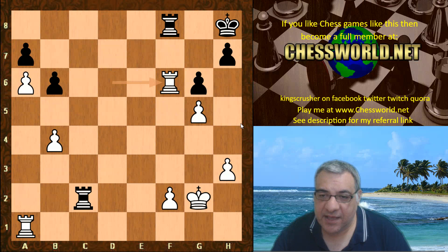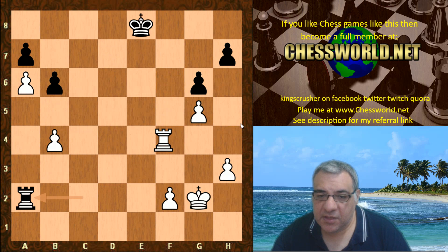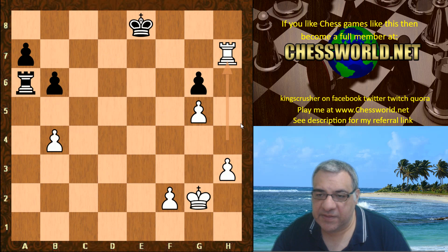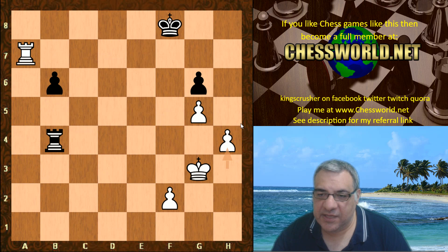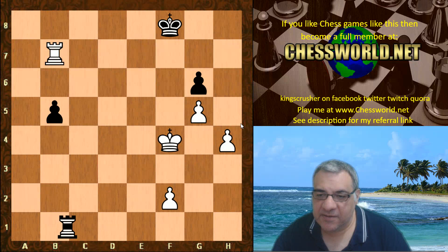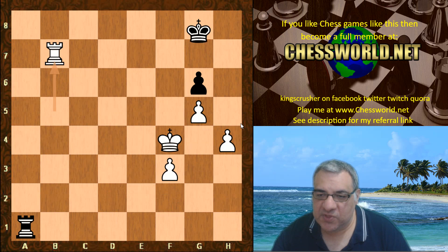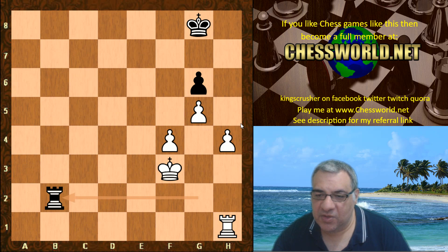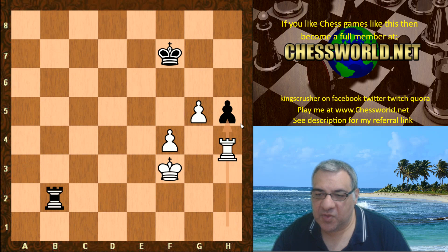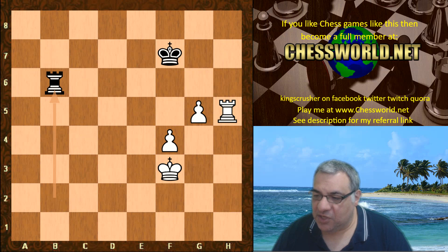The passed pawn is given up over there, but now the extra pawns on the kingside are actually winning in this rook and pawn ending. Not all rook and pawn endings are drawn. It was adjudicated as a win for white — it's a winning position.